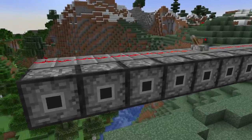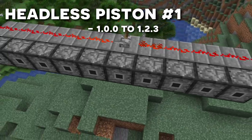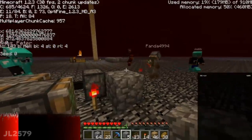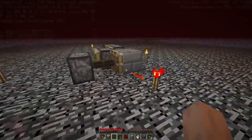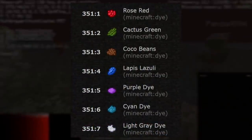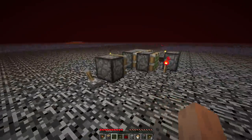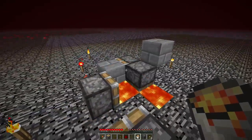Headless pistons are an interesting method of bedrock destruction, simply because the method has been patched multiple times yet managed to come back in various updates. The first headless piston method worked in Minecraft 1.0.0, released in late November 2011. In a video by JL2579, you could set up a redstone contraption that would force a piston to inherit the metadata of a liquid. By breaking a redstone torch with lava and instantly pushing the piston into that location, the piston's metadata was replaced with the lava, changing it into a headless piston that could break bedrock. This method was patched in 1.2.3.